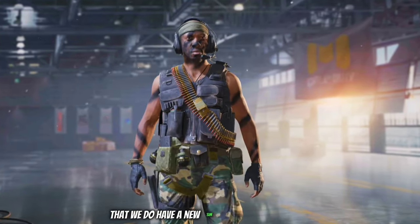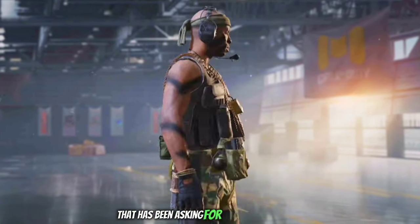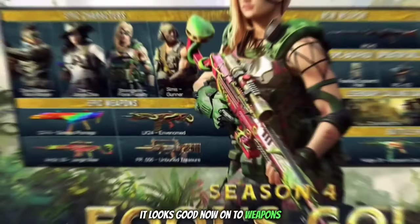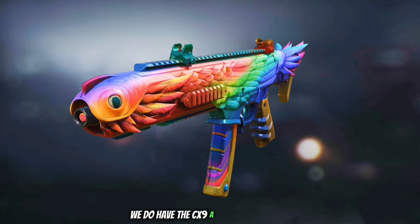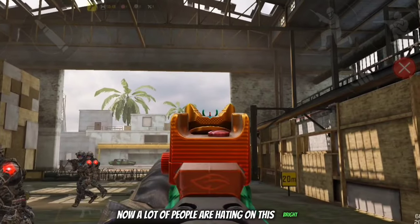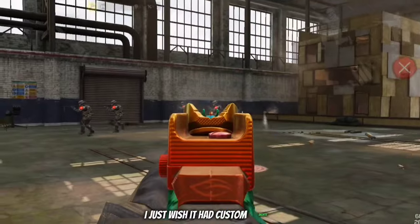Then we have a new Sim skin known as Gunner, and this is for every single person that has been asking for a military skin — yeah, it looks good. Now onto weapons, we have the CX9 Glorious Plumage. A lot of people are hating on this bright rainbow parrot but I think it's pretty neat. I just wish it had custom sights.